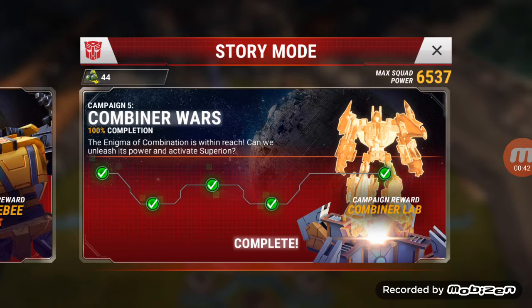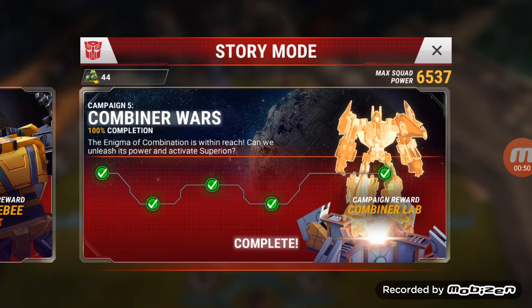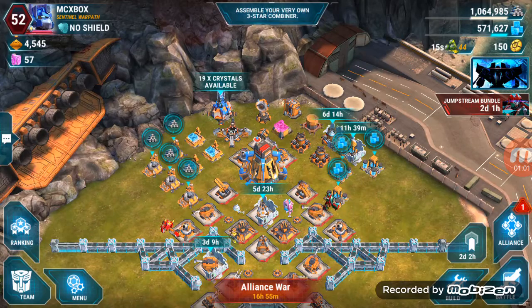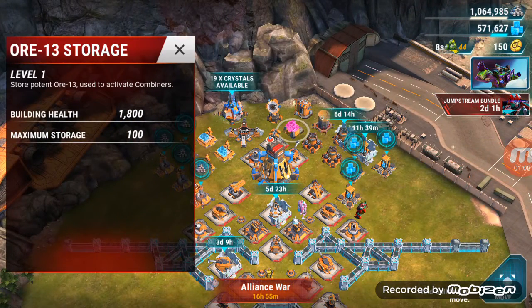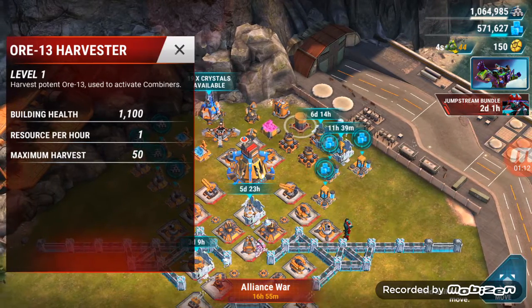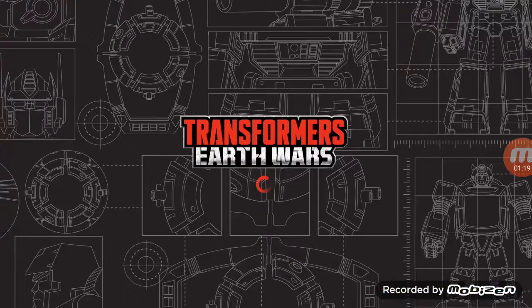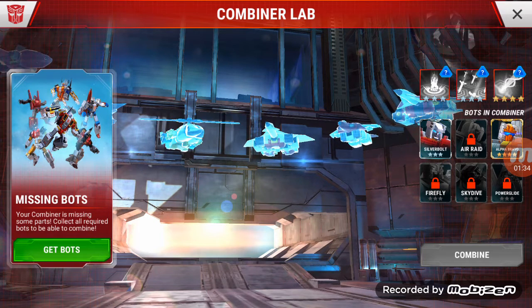For those watching, I'm not going to spoil that portion — you can go through and complete the campaign in the storyline yourself. Basically, at the end you get your Combiner Lab, you can build your ore storage and ore harvester. Your lab allows you to come in and activate Superion if you have enough three-star and four-star bots.